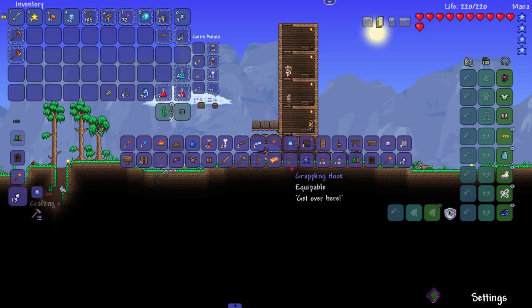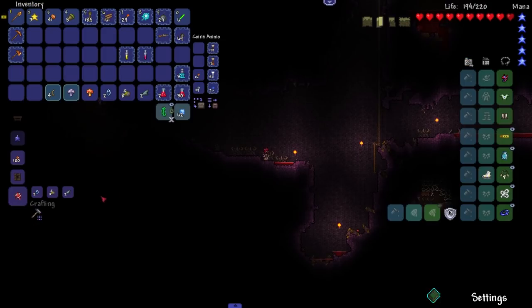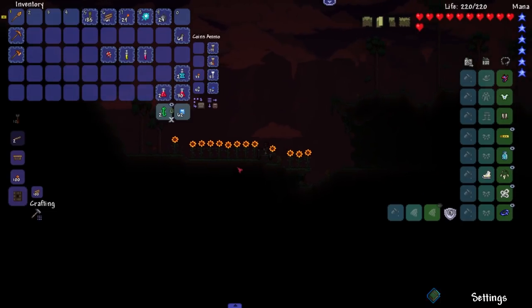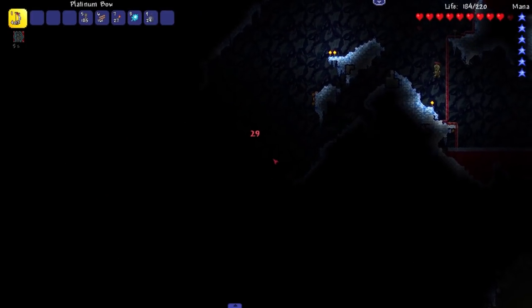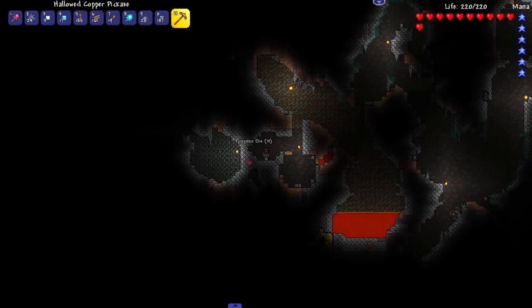Oh look at the Sunwheel Sigil - my favorite streamer! Boom, tasty morsel - that is crafted. What else do I need other than tungsten? Let's go mining for tungsten. If we can just get tungsten boots, that'd be perfect. Oh tungsten, beautiful - that should be enough tungsten.